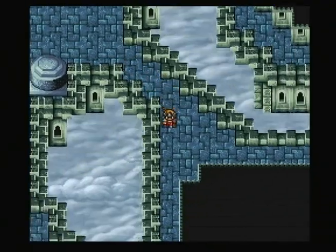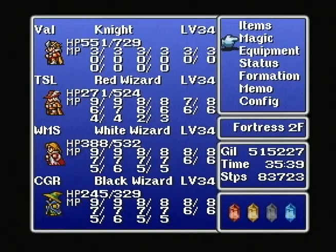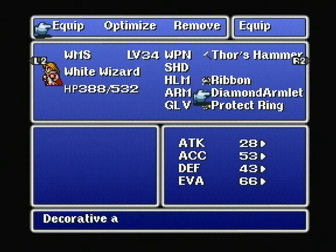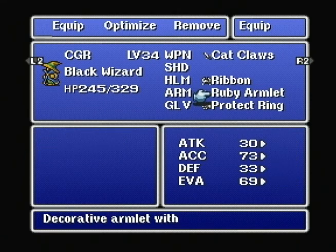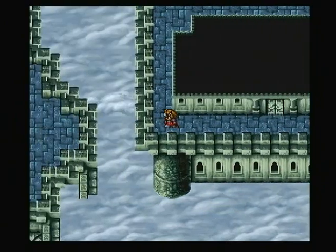Let's go down here to this one. I do like being able to cast Thunder or Lightning too — it's not the most powerful spell in the world, it doesn't exactly light the world on fire. White Robe, Black Robe — I bet I know who to equip those to. His evade goes down one, but it lets him cast Ice too. Free spells — hard to complain about that.